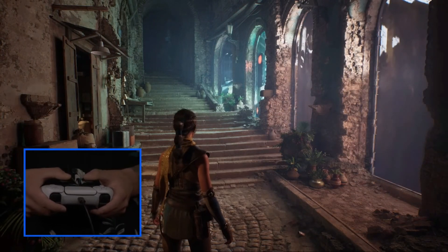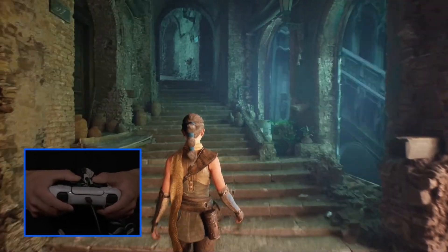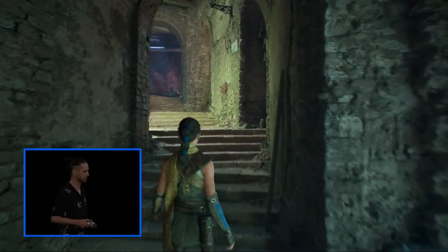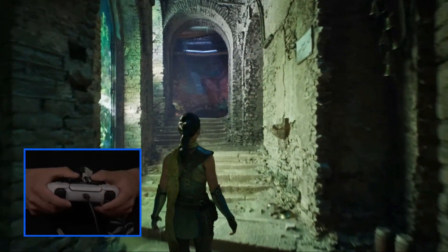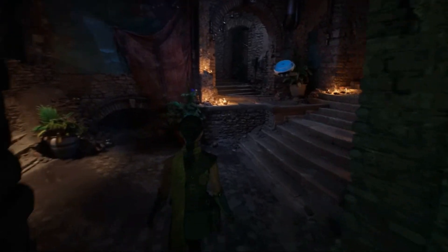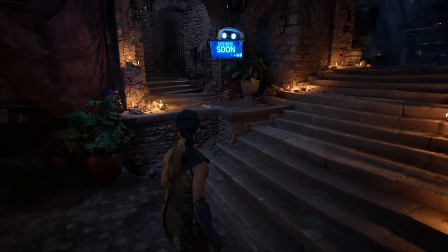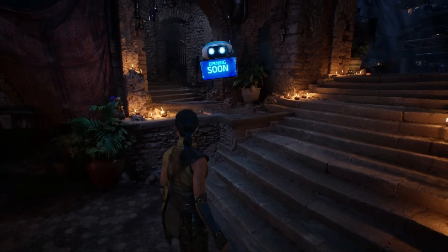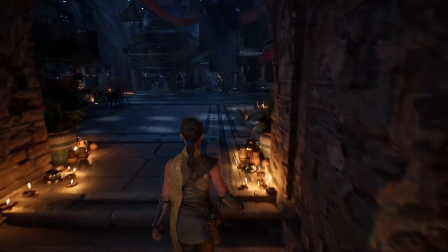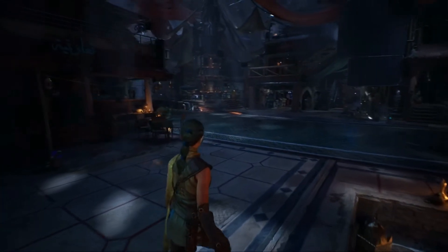This usually puts a massive strain on performance, but thanks to Unreal Engine's optimization, Megalights manages to pull it off without tanking the frame rate. The engine handles thousands of light sources efficiently, keeping everything smooth and responsive, whether it's on a high-end PC or even current-gen consoles. It's definitely a major leap forward that eliminates the typical trade-offs between visual quality and performance, making it a game-changer for both developers and gamers alike.